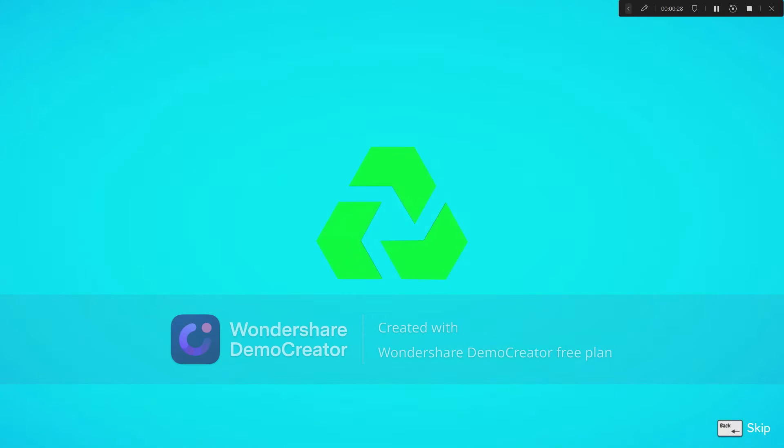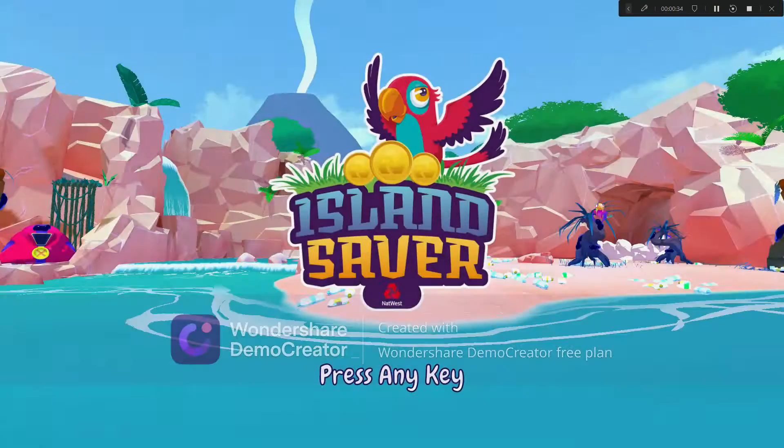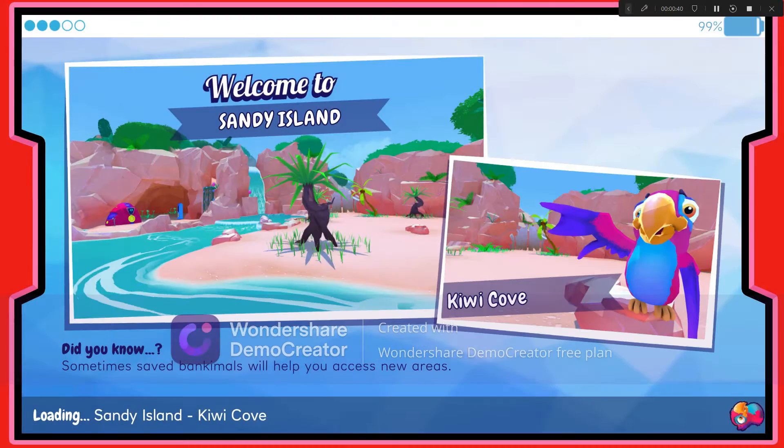I want to skip this. Press any key. Level select. Play. Welcome to Sandy Island. I'm creating.